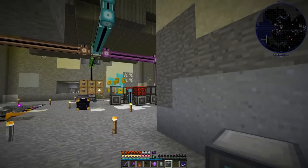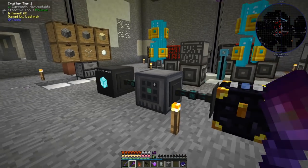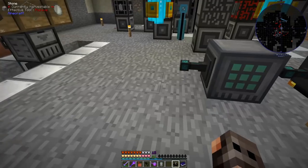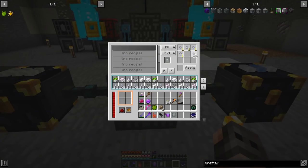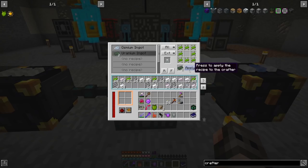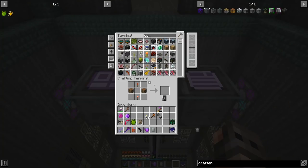We're going to need a crafter from RF Tools in the basement, which is still a work in progress. I remove the old diamond crafter and put in the new one. The first recipe is for osmium, then uranium, boron, lithium, and magnesium.